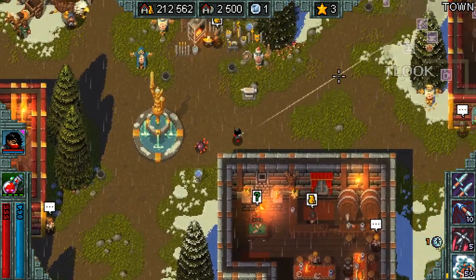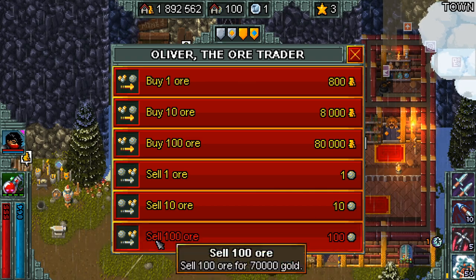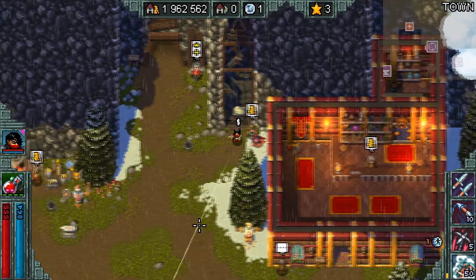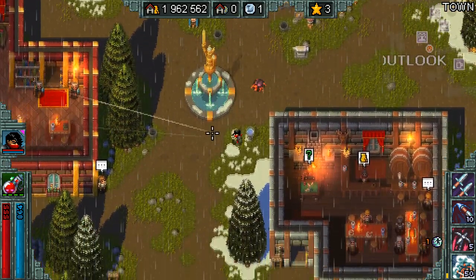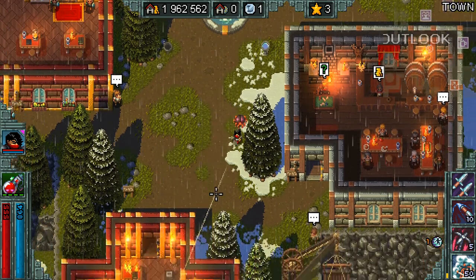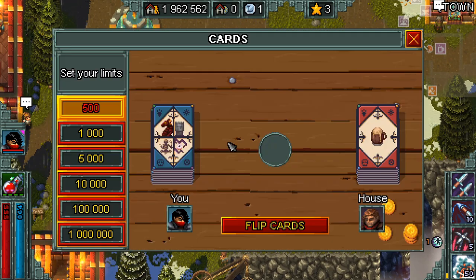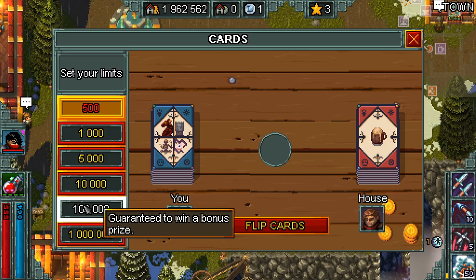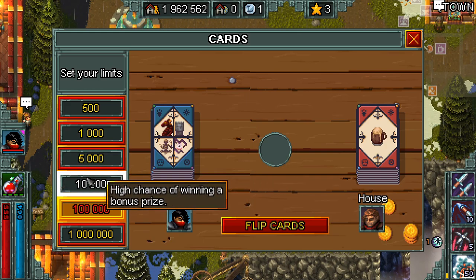All right guys, onto profile two. This time we're going to be doing the same thing but in reverse order. Afterwards we're going to do something where we go back and forth — start in the middle, go up, go down, go up, go down. And then lastly on the last run, because we'll be doing four, we'll take it from the top to the bottom again but on a different character, just to make sure there's no difference there. All right, without further ado, here we go.